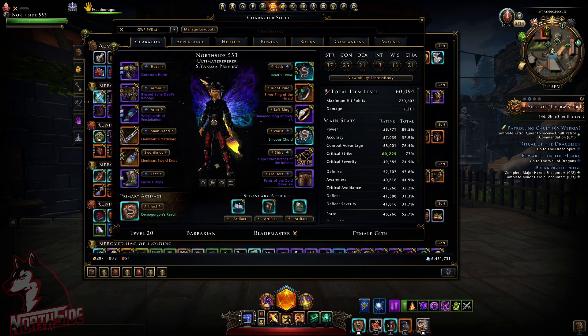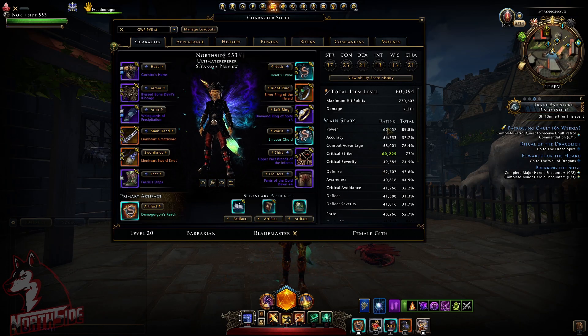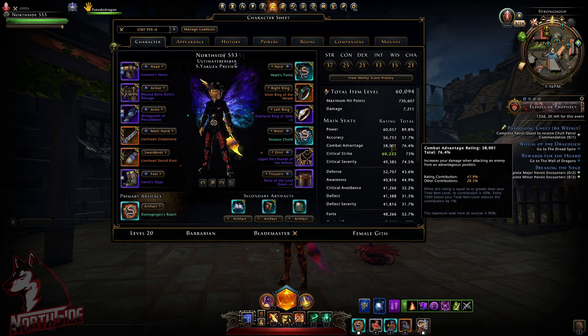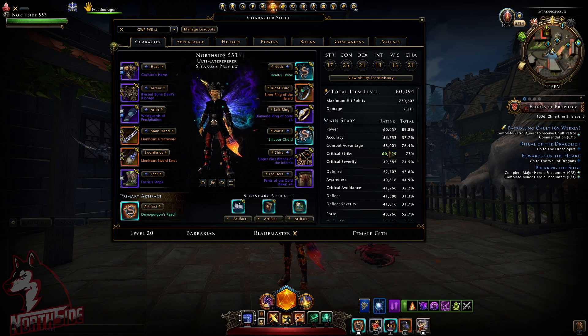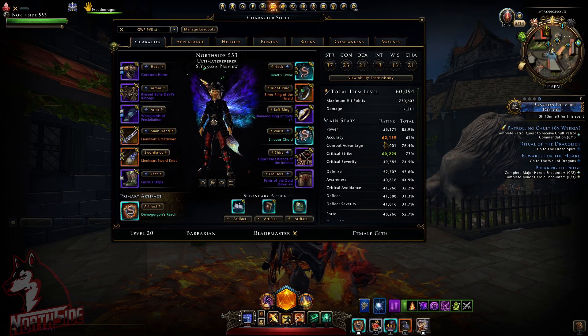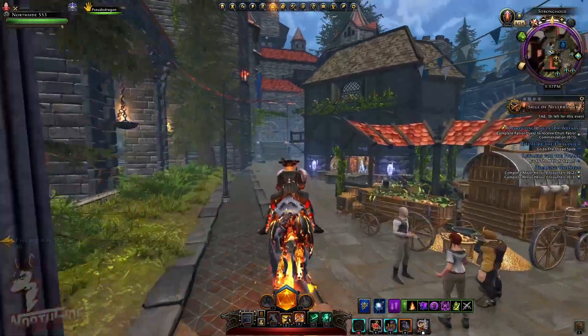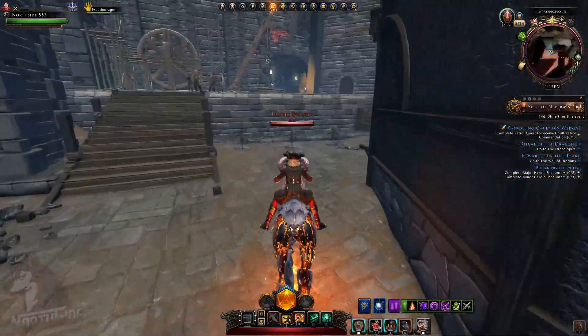Now we're going to switch to the power craft fortune of power. Power is really easy to cap with these bracers as well. We are close to 60,000 as you can see. Critical strike and combat advantage are being kept up by my insignia bonus, but accuracy is low — so I cannot use over-penetration. Keep that in mind; this can be manipulated through artifacts and many other things. I think 5,100 is really a lot and it will help. Let me demonstrate what happens when I use them — we're going to use power and head to the stronghold dummy.